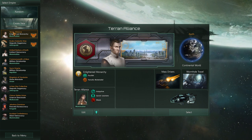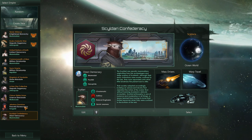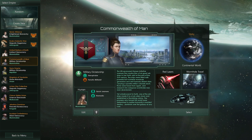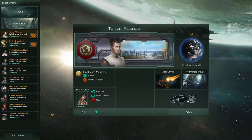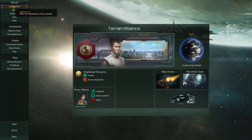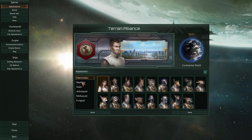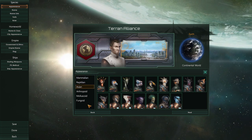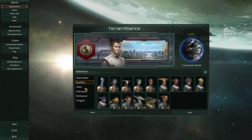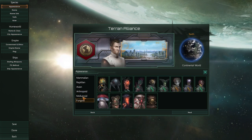I already created the empire that we're going to play, but I'm going to show you how empire creation actually works. All these empires down here are pre-made, but it's best to create your own one — there's quite a lot of customization to it. So let's hit edit and I'll show you how everything works. We start from appearance and can pick quite a few different options here.